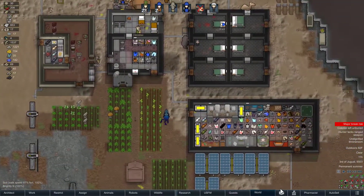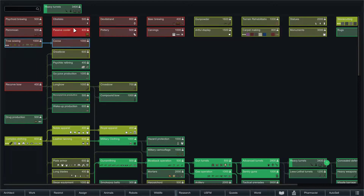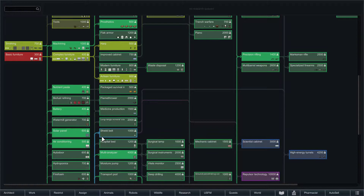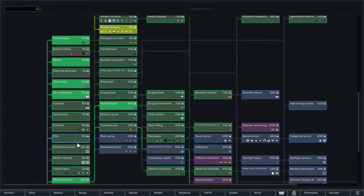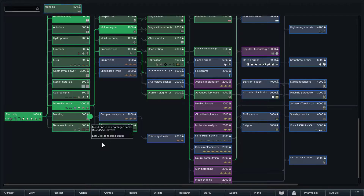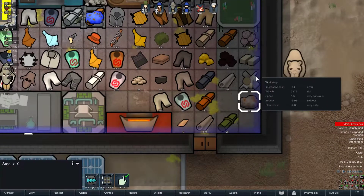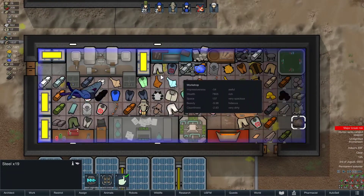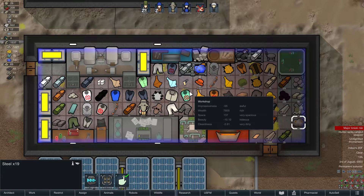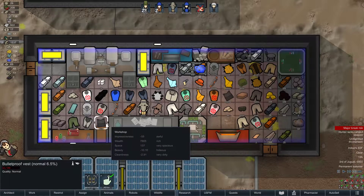We did switch — we got Mending in instead of the other one, because the other one takes way too long to mend things; I think that's just ridiculous and nothing will get done. So I went ahead and deconstructed the bench and deleted the repair kit. We lost some steel and cloth out of that, but hopefully we can repair some of these vests.